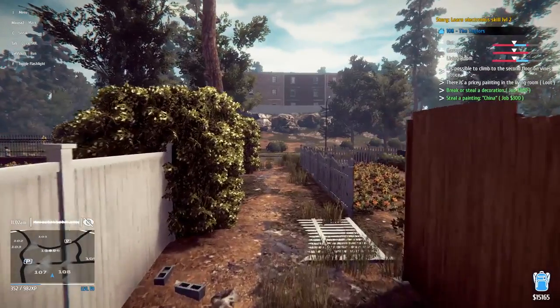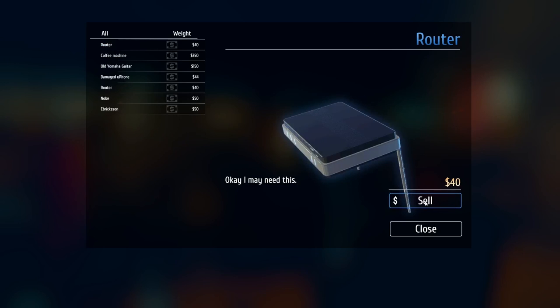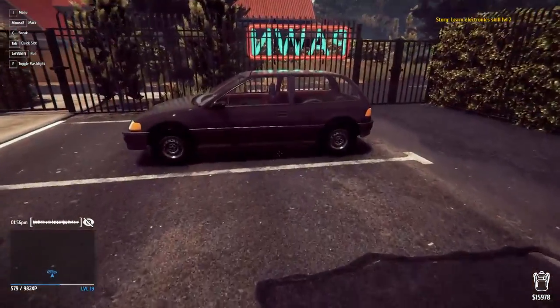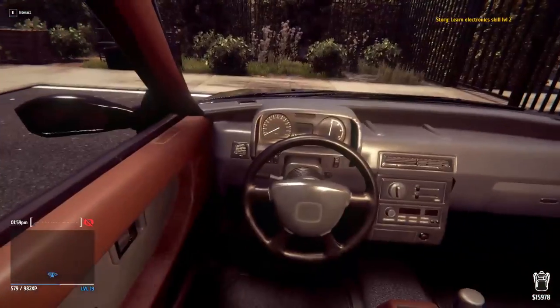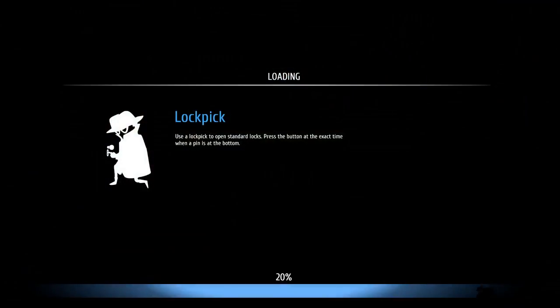Time to sell our stuff real quick. I've got another house we're going to hit during the day because we didn't quite level up as much as we needed to. Let's get rid of all that. Right now we have about 16 grand, which is good. We're going to head back to that neighborhood because I didn't level up as much as I needed to, and we'll see if there's anything else we can hit.